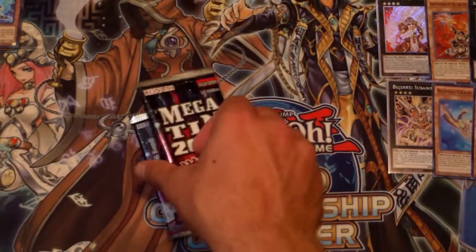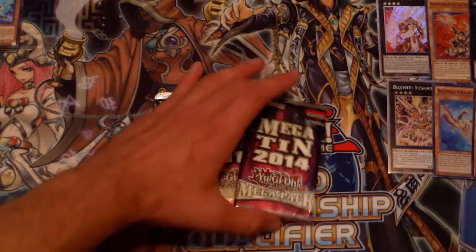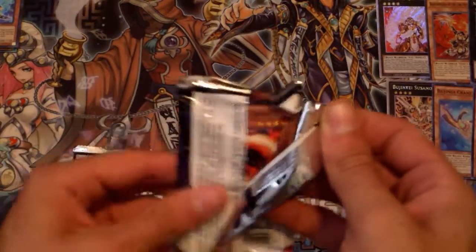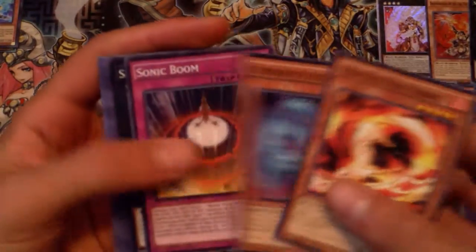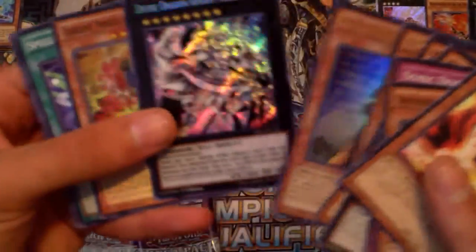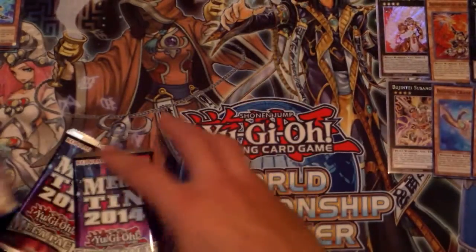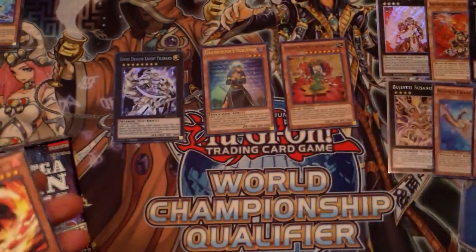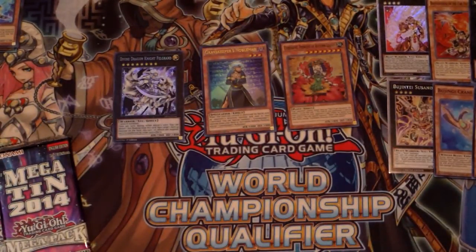Once again we got the three mega tin packs — tin number one. Avenging Fire Fist — that's not a bad card, used to be pretty good. Shark Fortress, nice. Sylvan Peacekeeper, Gravekeeper's Nobleman, another Felgrand — sweet! I got two Felgrants now, I'll take that — that's not bad at all. I heard that one was supposed to be pretty hard to get, but apparently not.